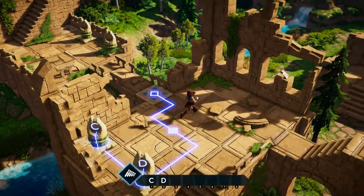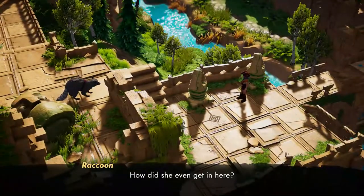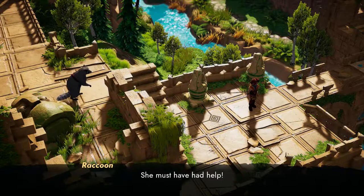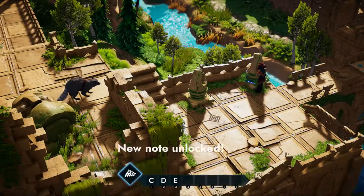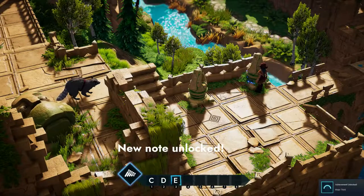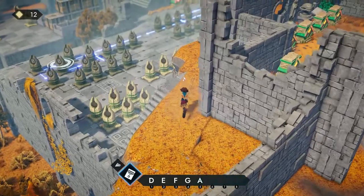You play a character called Esther who is traversing these abandoned ruins in search of a mystical melody to heal her friend Batama the bear. As you do this you'll collect some mysterious musical instruments and they change the world going on around you.